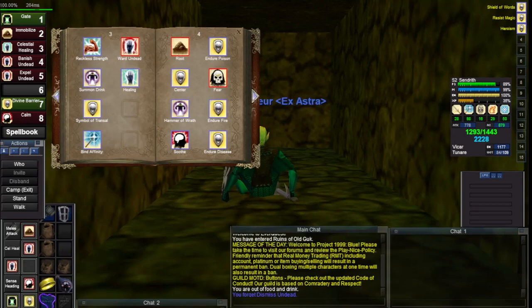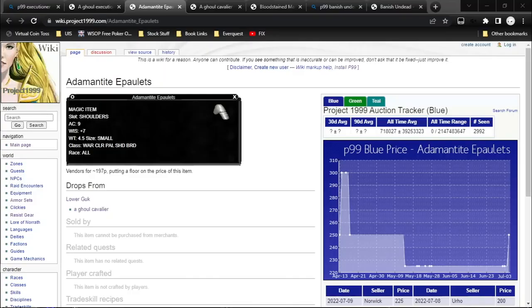Let's take a look. You can get some Adamantine Epaulets. I've got to figure out how to show that window — here we go. And that's an awesome cleric item. You can get it all by yourself, which feels very nice, doing the Ghoul Cavalier.